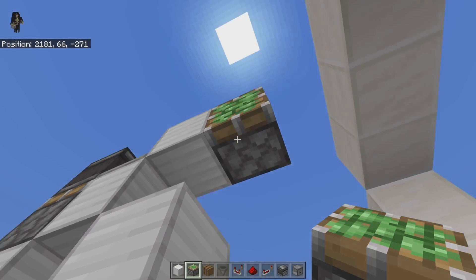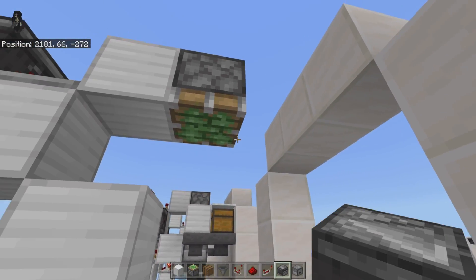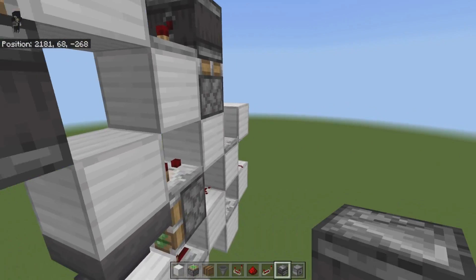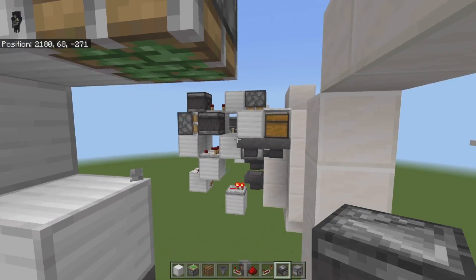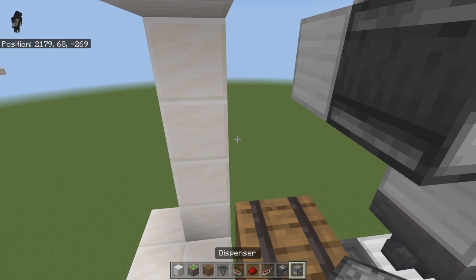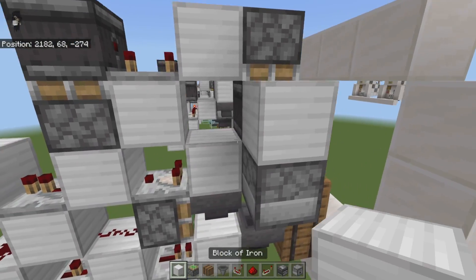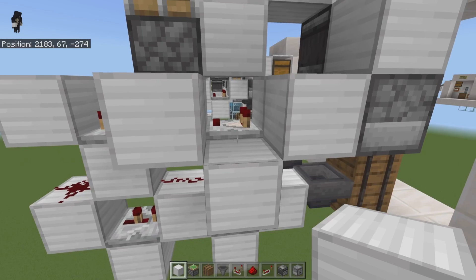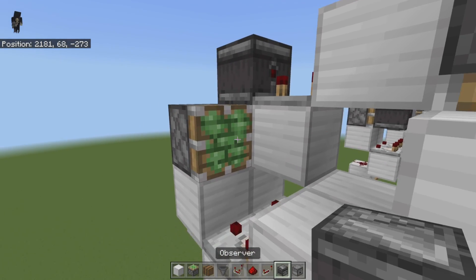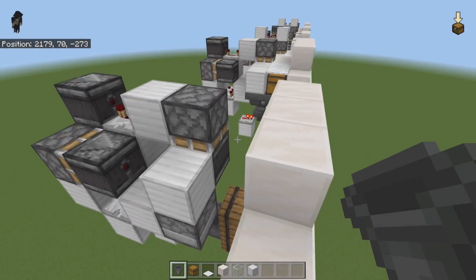On the front of this block, place a downward-facing sticky piston. On whichever side you have room, place an observer with the red dot facing the side that has space for the redstone. Place a block on the face of that observer. On the opposite side, grab a dispenser and place it on the bottom of that block. Behind the dispenser, place three blocks around the comparator area, then place a comparator, a sticky piston sideways, and an observer on its face with the red dot facing that block. Finally, crouch and place a hopper into the back of the dispenser.